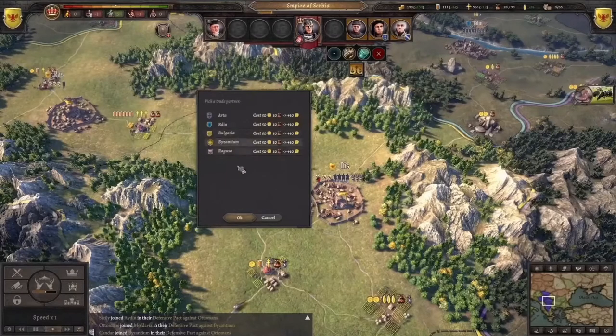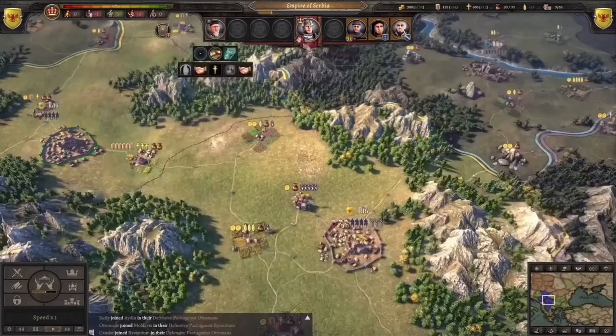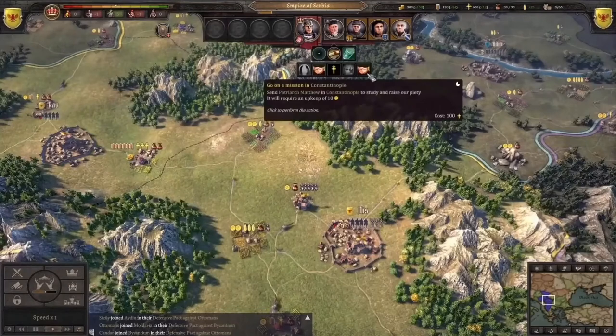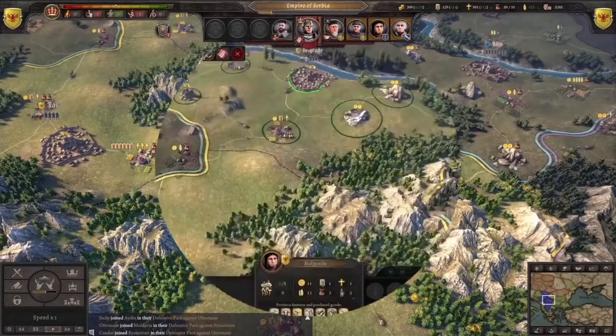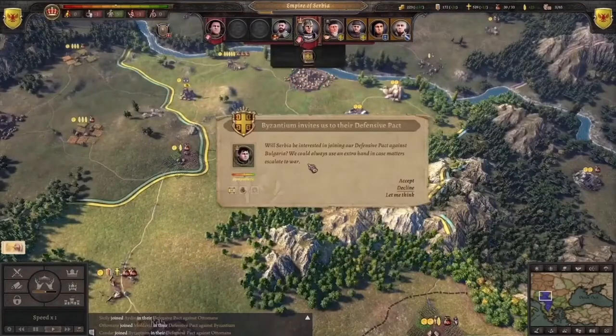The first impression is that it looks amazing — a graphic update at its finest while still keeping the old mechanics. We analyze here the dev gameplay since it's not available for public right now, but it looks very lively with all the trees and the water, mountains, and moving carts around the towns.